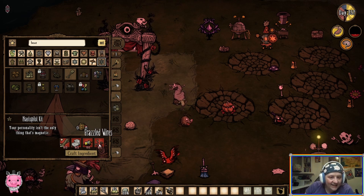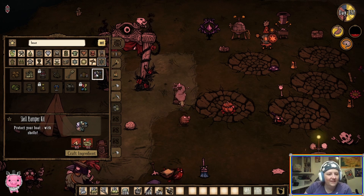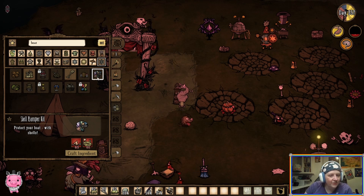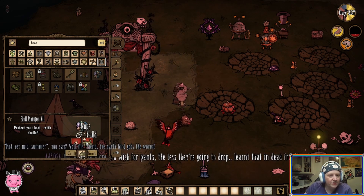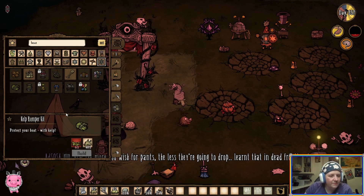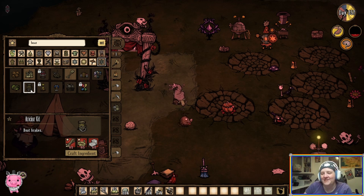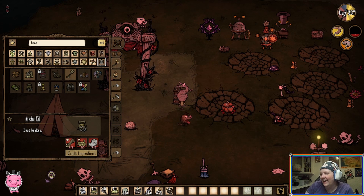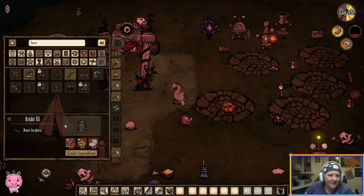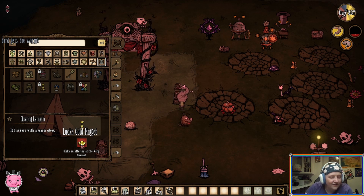'Protect your boat with shells.' Where's a broken shell? I don't know where broken shells come from. Kelp bumper kit. Anchor kit. Boat brakes - I love the description, it's a boat brake. A floating lantern. A lucky gold nugget. 'Make an offering at the Varg shrine?'